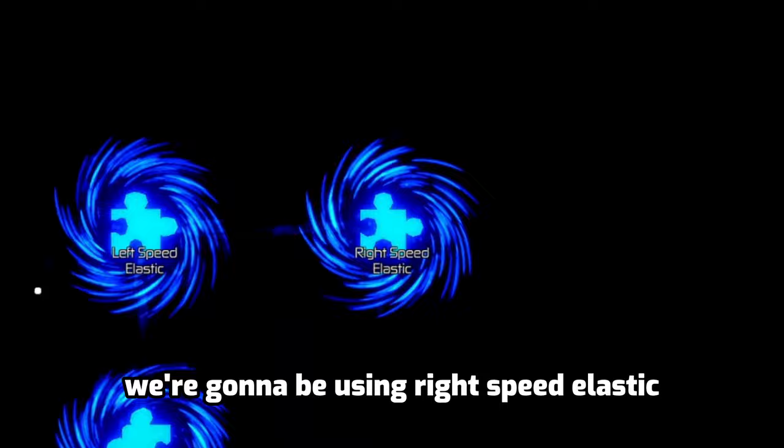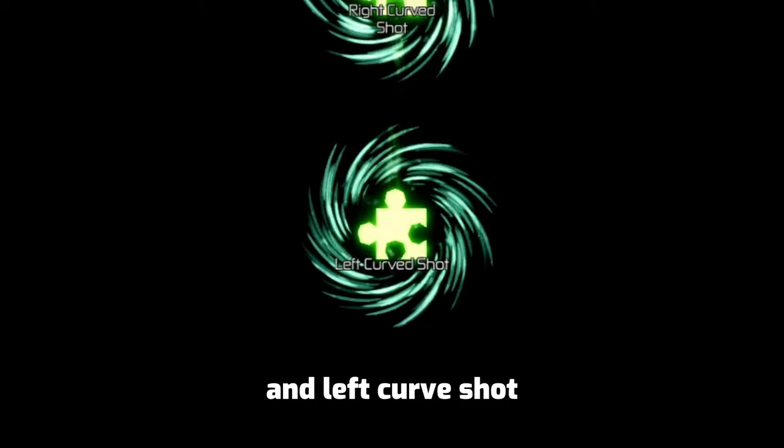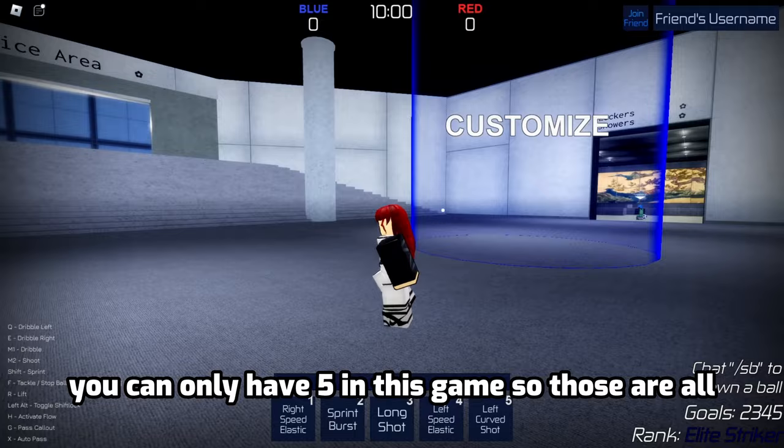For the skill moves, we're going to be using right speed elastic, left speed elastic, sprint burst — because he runs a lot — and left curve shot. Those are all the skill moves we're going to be using. You can only have five in this game, so those are all. Without further ado, let's begin.